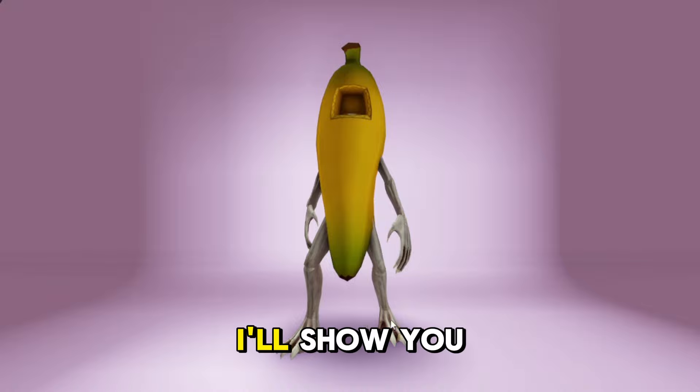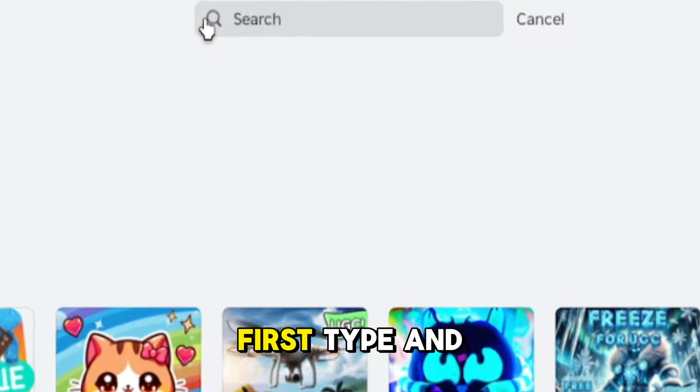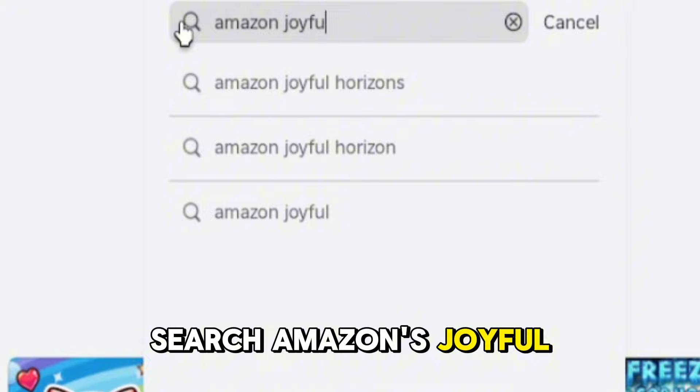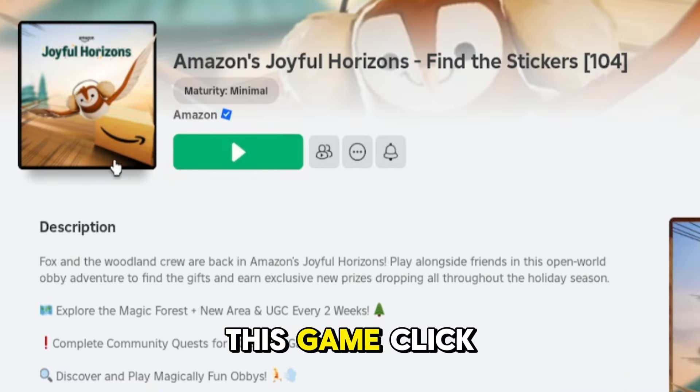Let's go! I'll show you guys how you can get this Amazon banana costume. First, type and search Amazon's Joyful Horizons. If you see this game, click play.